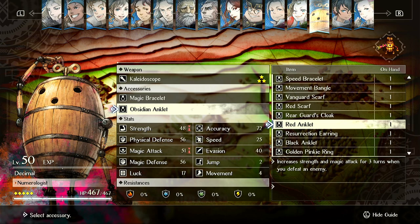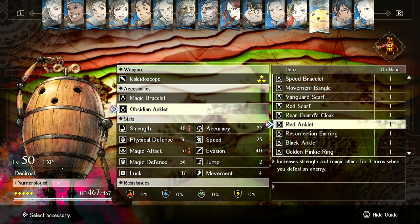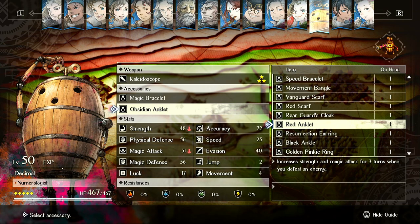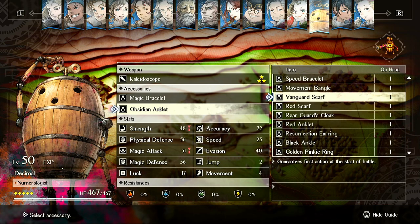Some items like the Red Anklet — this is okay. I think it gives you plus 6 when you kill something, maybe plus 9. If it's plus 4, it's terrible because it's just circumstantial. Red Scarf is actually a really good item for units that are going to be last hitting, because it just keeps healing them. Vanguard Scarf is good for a fresh save, but on New Game Plus I don't think you need it at all.